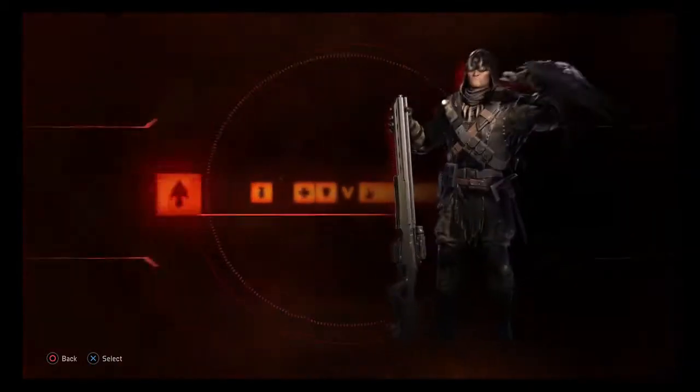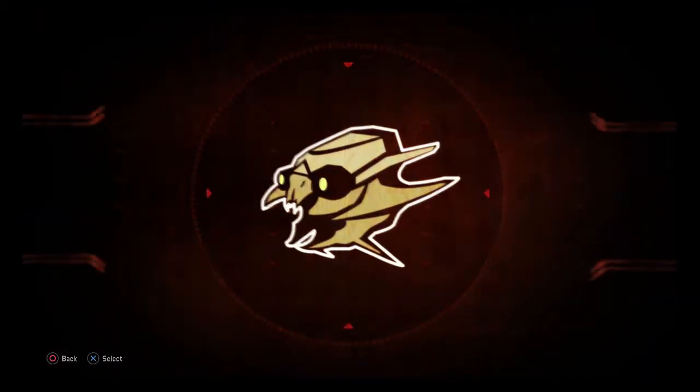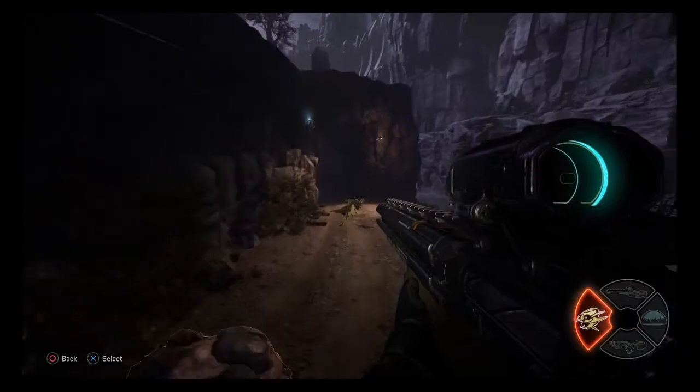Crow is the trapper. He hunts and traps the monster. Gobi, your pet Batray, outlines any nearby creatures. Send him in any direction and he'll sniff out the monster.